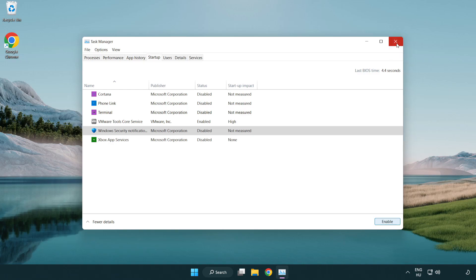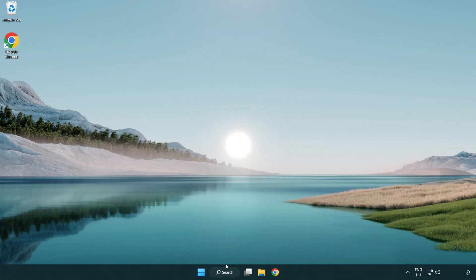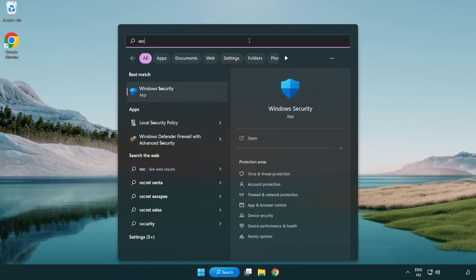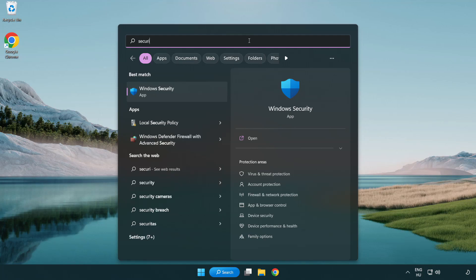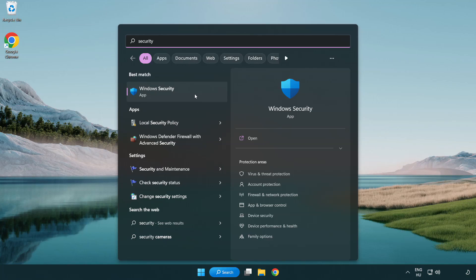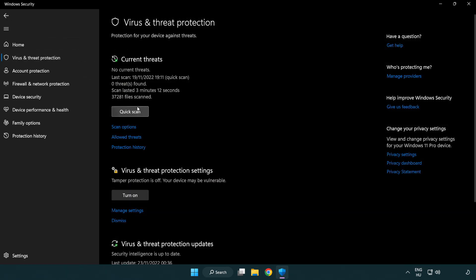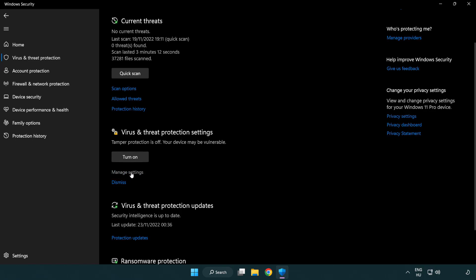Close the window. Click the search bar and type Security. Open Windows Security. Click Virus and Threat Protection.